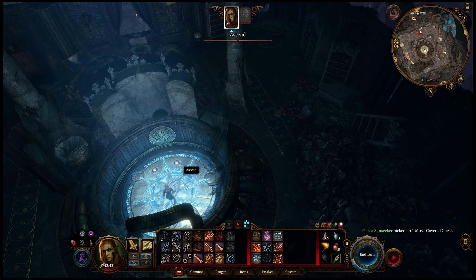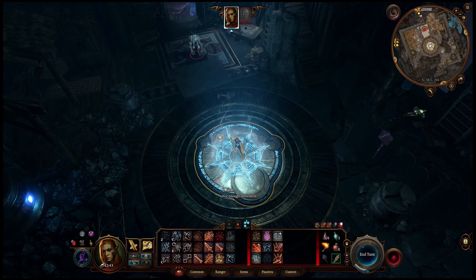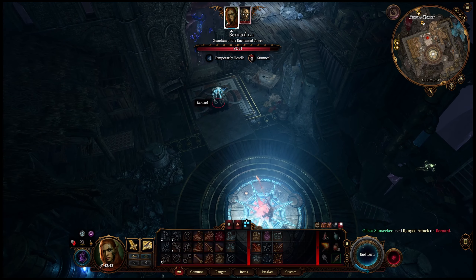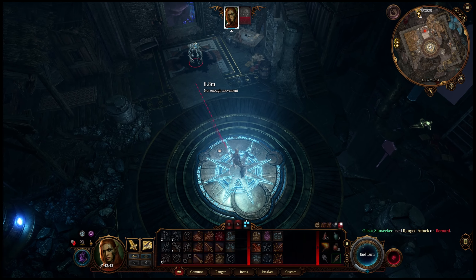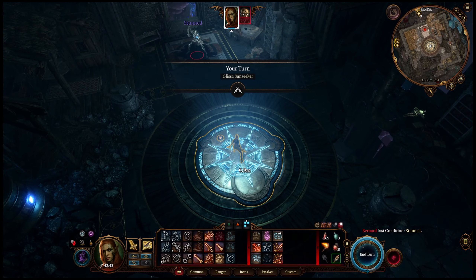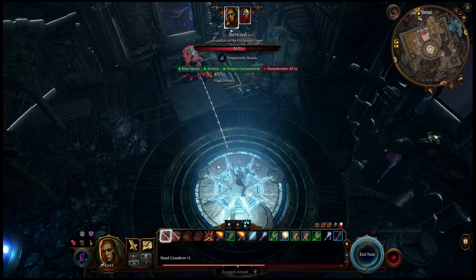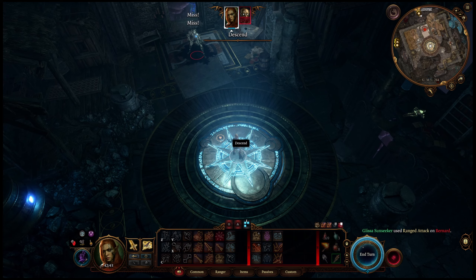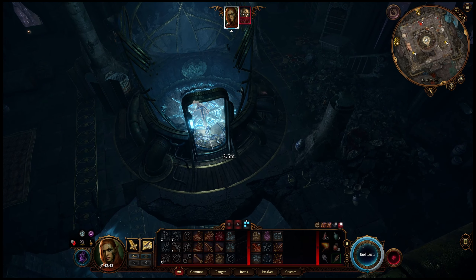We're going to come in here, we're going to ascend — not descend — and we're going to fire some shots at Bernard. He will be stunned for two turns. We fire some shots again. Unfortunately we missed, but now we descend and proceed back to here.